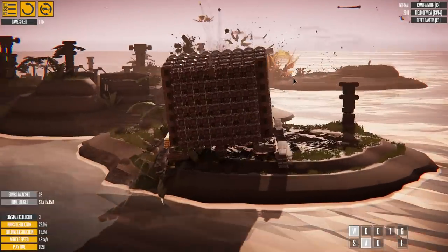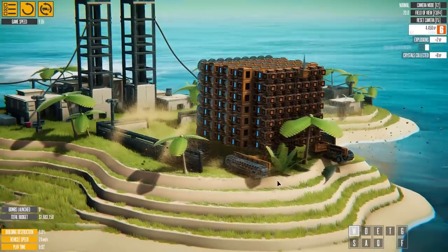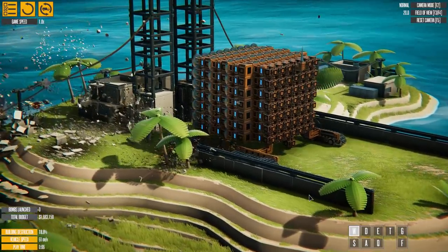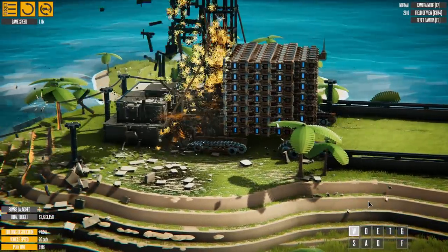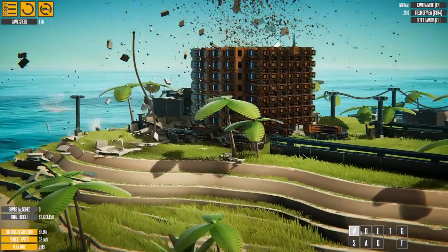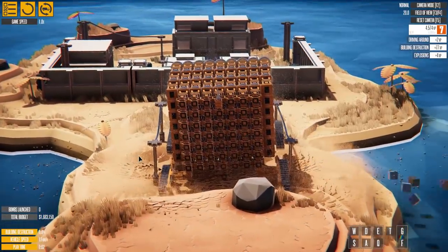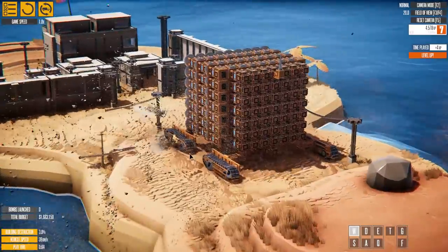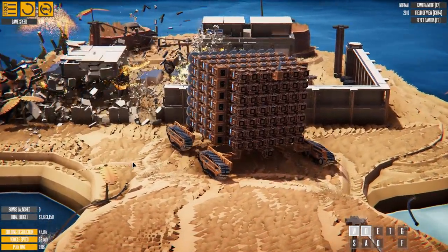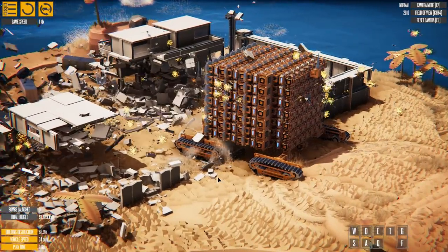I discovered on the next level that you don't really need to use the cannon at all. If there are objects like crates or explosive barrels on the level and you just turn on the magnets, everything disintegrates. Having fired the cannon once, everything's already gone — it just becomes particles. This thing has so many magnets it completely obliterates everything. On the following level I just turned on the magnets and the telephone poles are already exploding and disappearing. One piece of debris destroys all the rest.